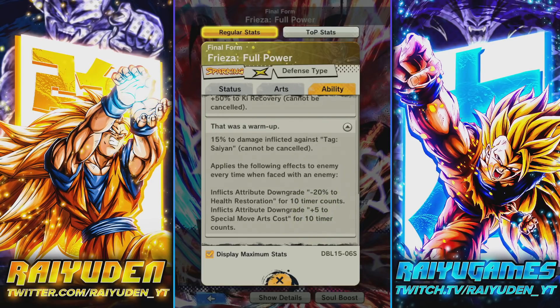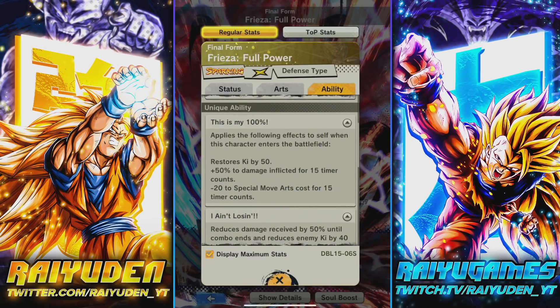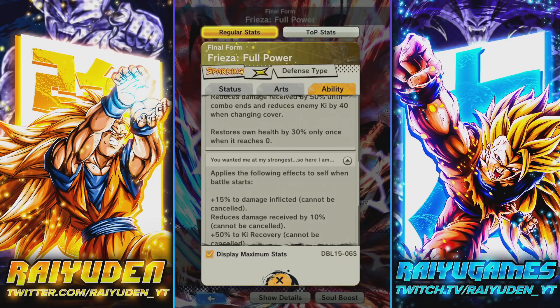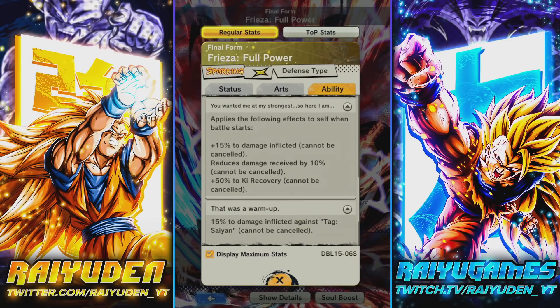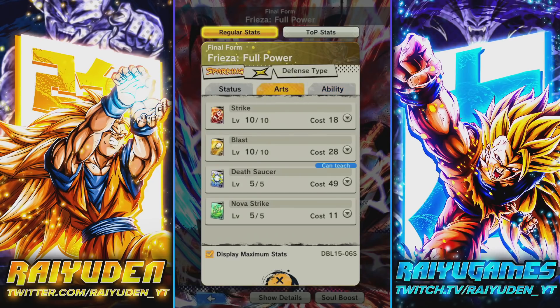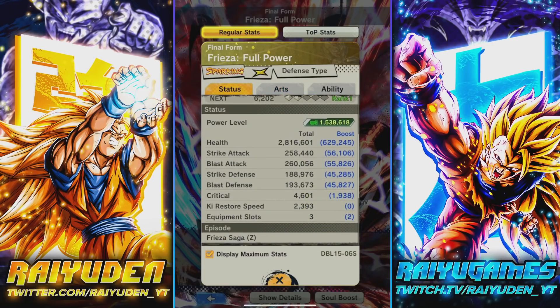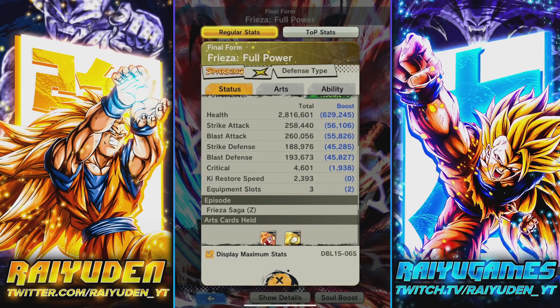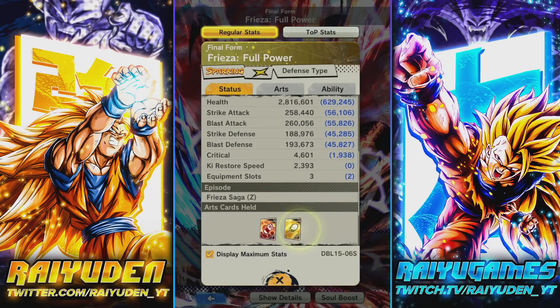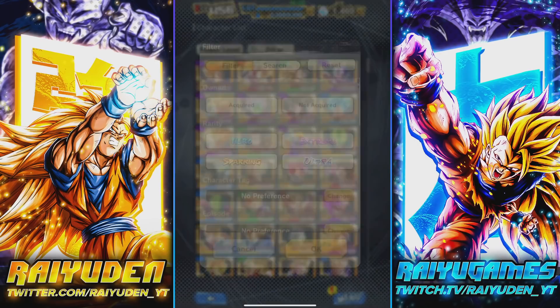Overall, his new passives are certainly helpful. Saiyans are dominating the meta, so the extra damage against them is helpful — 15% is nice, but I would have preferred it higher. The only other damage inflicted buff he has only lasts 15 timer counts. Would it really have killed them to make it 30 or 40% damage inflicted and maybe 15–20% reduced damage received? It seems like they really just designed this guy to be the sure-shot blue card dude. It feels like a mild zenkai — they sort of held back on it — but we'll have to see.